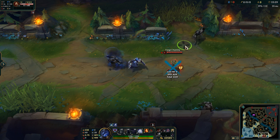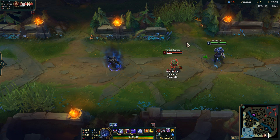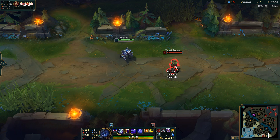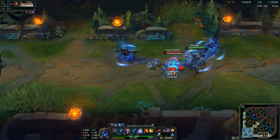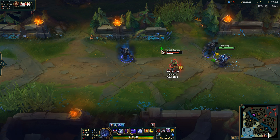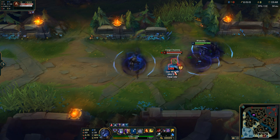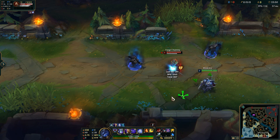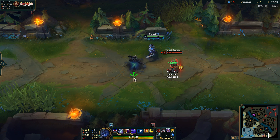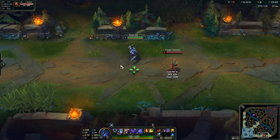To demonstrate: using just the ult with no extra damage dealt 137 damage on detonation. Spamming all abilities during the ult resulted in 590 damage. Doing a normal Zed combo got 369 damage on the pop. So the more damage you deal to an enemy while the ultimate mark is on them, the more the detonation will do.